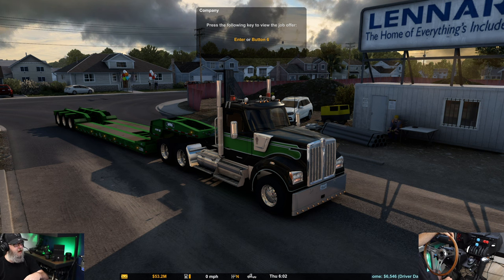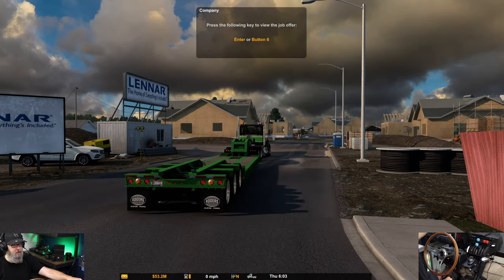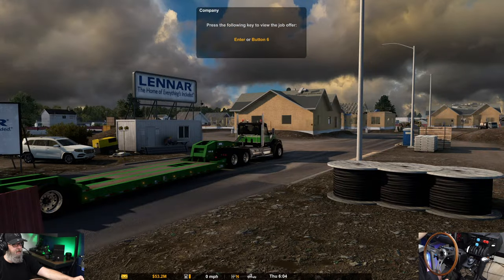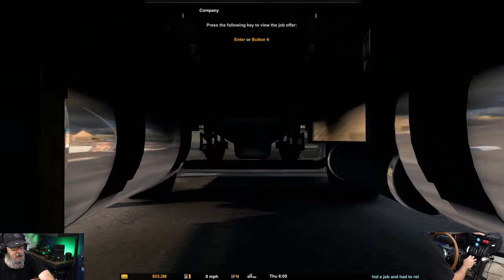We also have the infamous Pister Rogers 50-ton lowboy. If you follow what's going on with Pister, they're constantly updating their stuff and coming out with new things. On their Discord, people have been chomping at the bit to get this — it was released a couple days ago. Some people had a pre-release or beta version; it is officially out of beta and it is here. There's lots of details, and they're adding more loads.